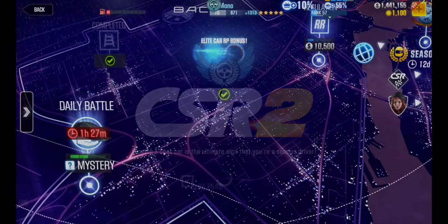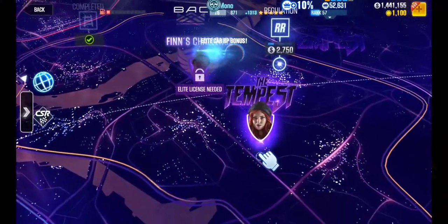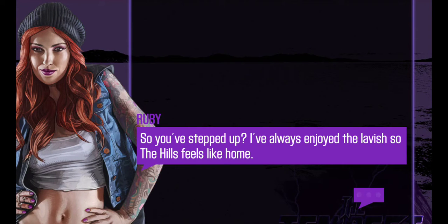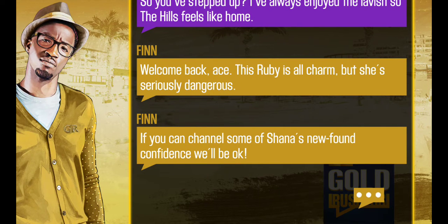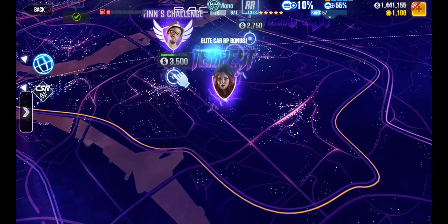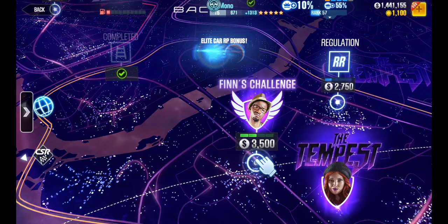I'm going to end this video here. Let me chat with this character real quick. 'You've always enjoyed the lavish life so the hills feel like home.' Welcome back ace — this Ruby is all charm but she's seriously dangerous. If you can channel some of Shana's newfound confidence we'll be okay — I've got a challenge that'll test your skills. Looks like our first challenge will be Tier 2, which is Finn's challenge.